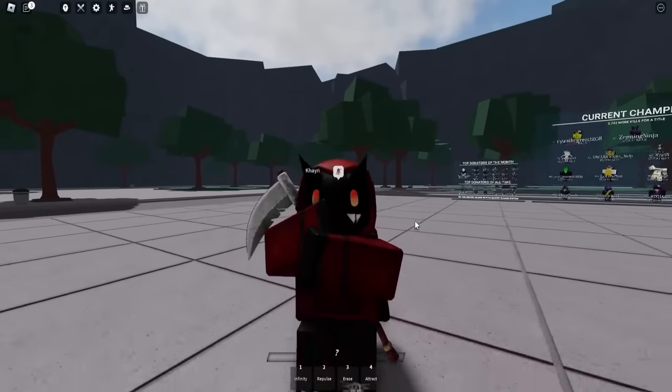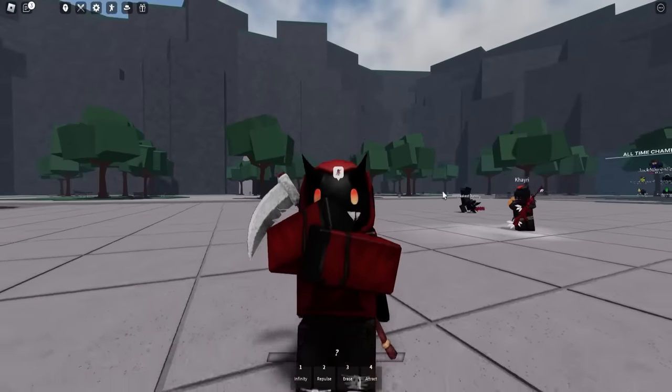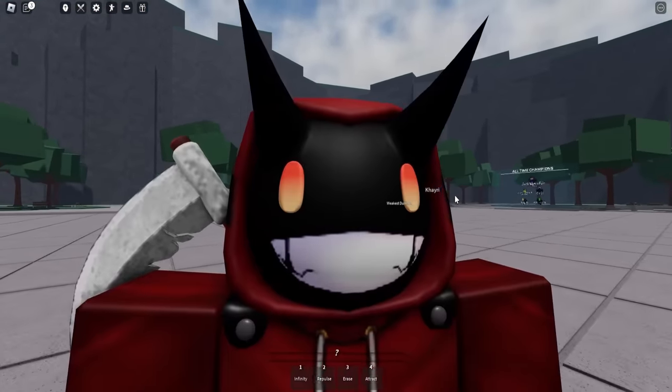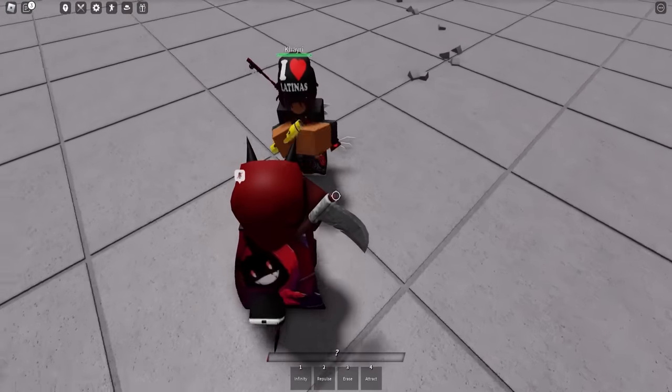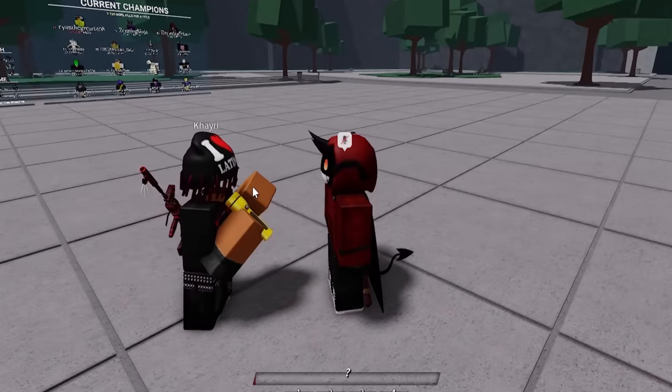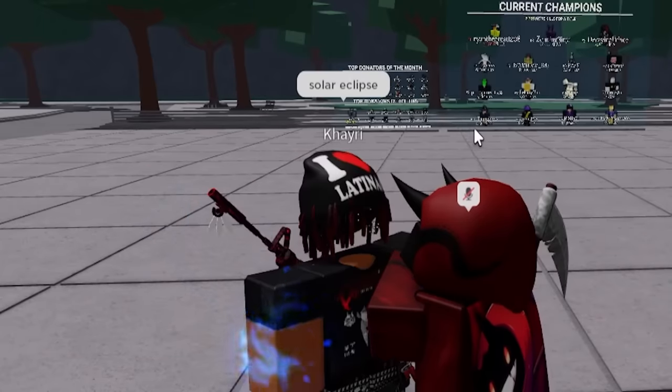Basically, the way this Black Flash is done is that you need to get two critical hits at once. The easiest way to do it is to get a perfect block and then hit someone right after. I've got my friend Kairi here. I'm gonna start having him punch towards me and start blocking his hits. Why is bro just flashing himself in the face with a flashlight? Bro said Solar Eclipse.